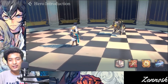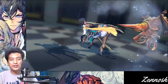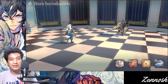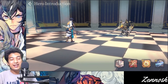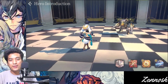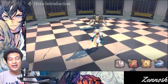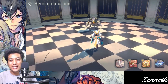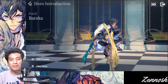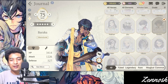Even for PVE content, when you want to clear out the story content, Baraka is going to help you out a lot as well. When it comes to the limited recruit select summon, this man is the best you can get. If you get him, settle down with him — don't re-roll again. Consider yourself lucky. He's going to make your gameplay content just too easy.